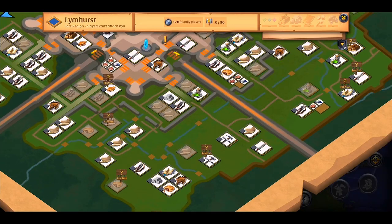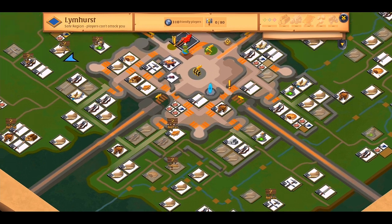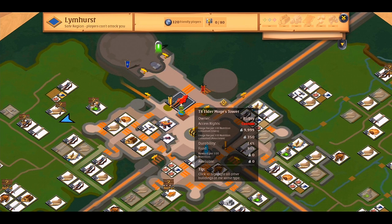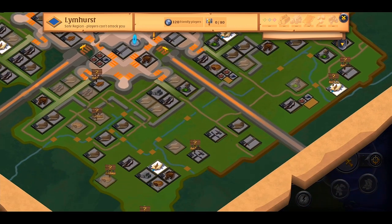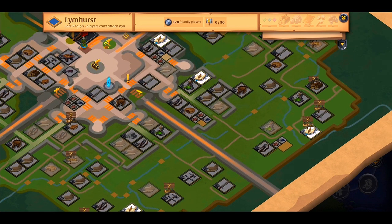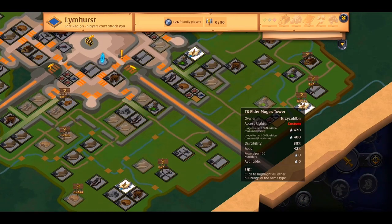So now we are ready to look for a crafting building which has low taxes, as we did for the refining. Since we've got a lot of cloth after refining fibers, I think it's a good decision to craft some items that are using cloth. For doing this we can use the mage tower, where we can craft some robes.